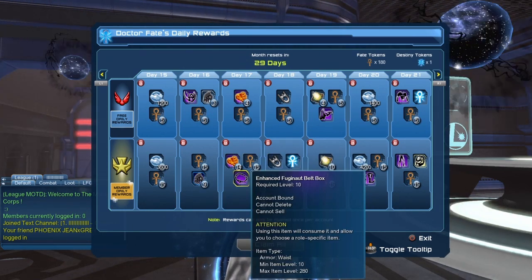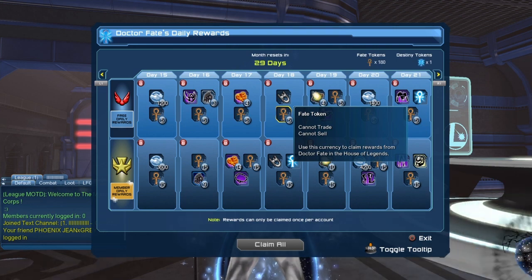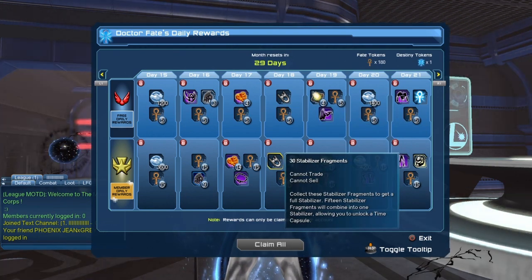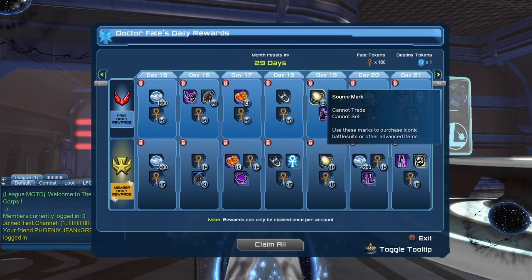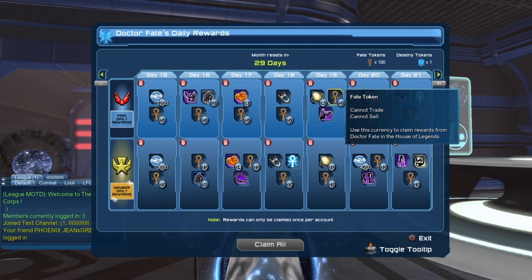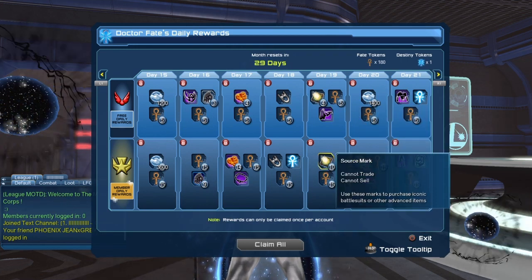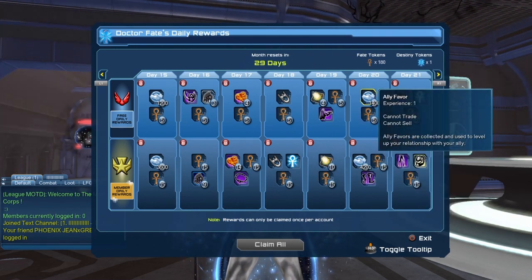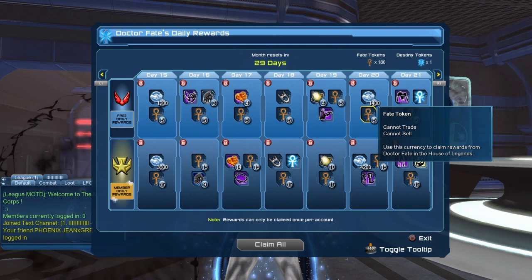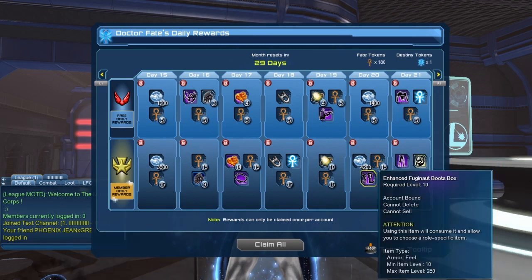On day 18 it's 30 stabilizer fragments, 5 fate tokens, and an additional 30 stabilizer fragments, a destiny token, and 15 fate tokens for legendary. Day 19 is 4 source marks, 5 fate tokens, the Enhanced Fujinaut cape box, 10 source marks, and 15 additional fate tokens. Day 20 is 4200 ally favor, 15 fate tokens, and the Enhanced Fujinaut boot box.